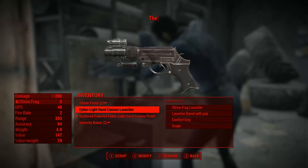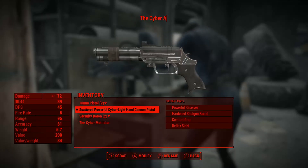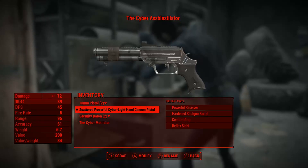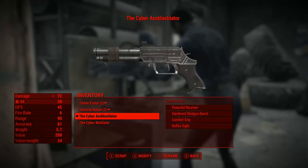Now of course we can't forget about naming these weapons. The grenade launcher shall bear the name of the Cyber Mutilator, while the pistol shall be called the Cyber Ass Blastilator. Hopefully the bugs will get fixed soon and we will have both Cyberlight weapons and apartments in the game, ready to be used and abused as necessary.